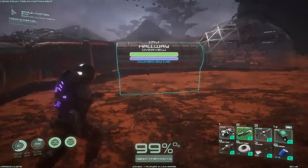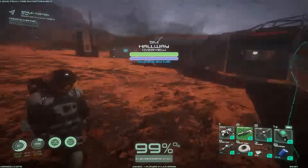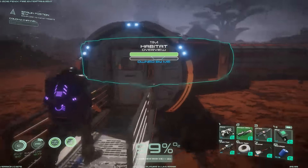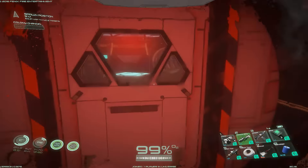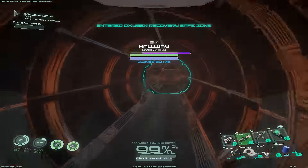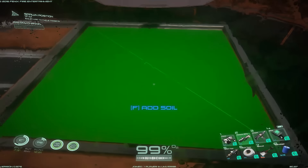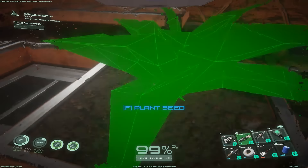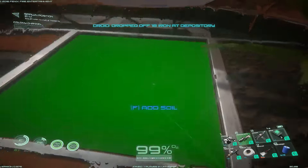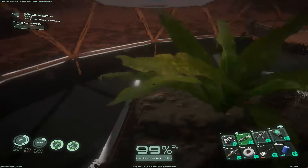So in the last episode, we managed to build our biodome, which I still don't think is working right. I did notice something in the patch notes that said the biodome and some other blocks were fixed, but I'm kind of thinking this wasn't really what they meant, because every time I reload it, the plants are gone.